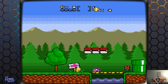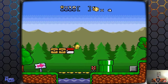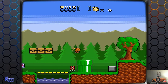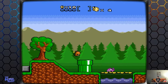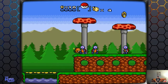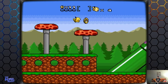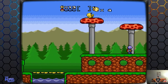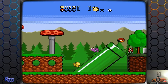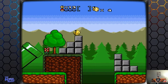These ROM hacks, man, they keep getting more and more creative — or something. The music here is from Super Mario 3D Land, for some reason. I guess whoever created the ROM hack wasn't satisfied with other music, whether from Pokemon or Mario. I don't know, man.